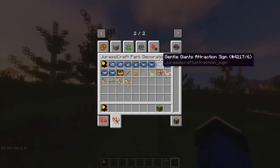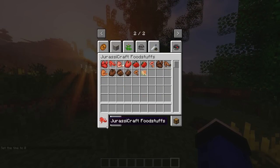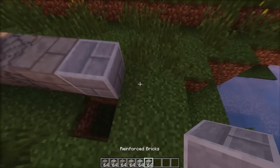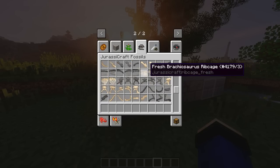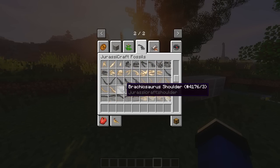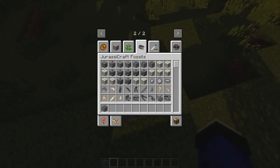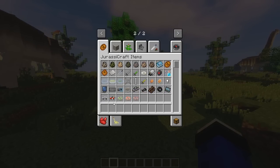Semoga aja nanti di update terbaru ada dinosaurus baru temen-temen - misalkan yang dari laut itu ya yang besar. Ada blok-bloknya juga, ada hour, ada kabel sound juga - boom boom boom, keren guys! Ada fosil-fosilnya juga nih. Yang fresh ribcage kayak gini, yang udah kayak jadi patung gitu ya. Ini nest-nestnya - ini buat telur-telurnya temen-temen, ini bertelur gini ya mantap. Ada bone block juga.